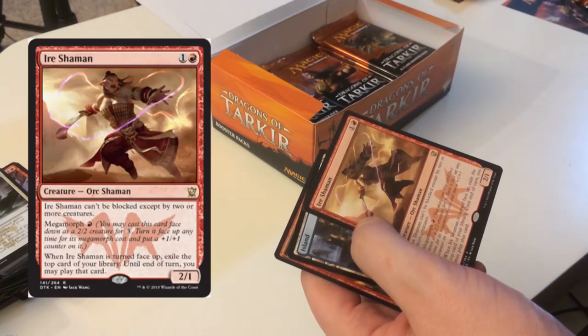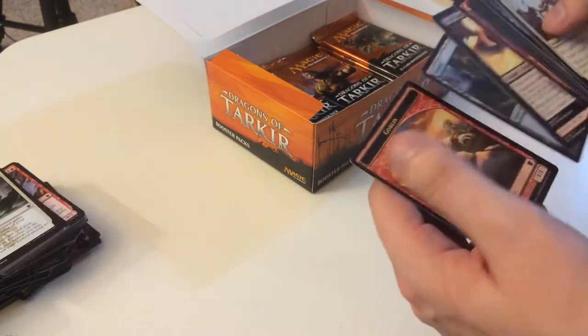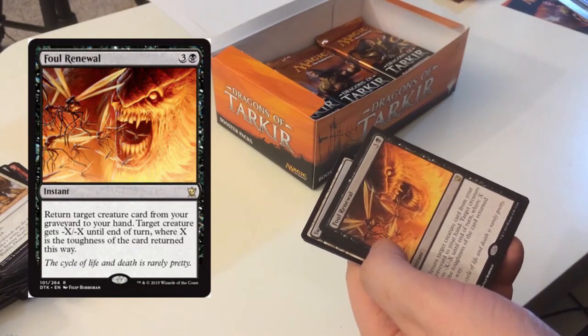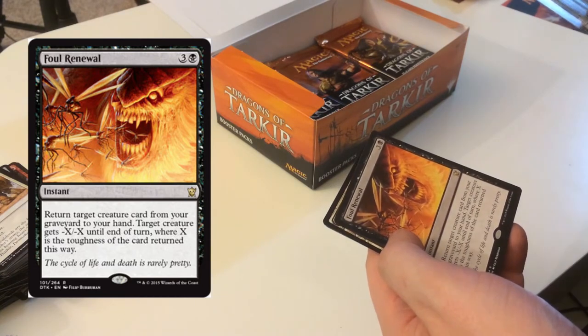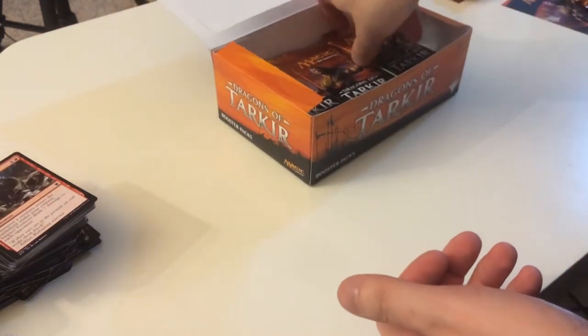The Ire Shaman — can't be blocked except by two or more creatures, has megamorph. Not an exciting pack. Foul Renewal — return target creature from your graveyard to your hand; its mana cost is X where X is the toughness of the card returned this way. Actually wait — that's good, it does it to more than just one creature, I read it wrong.